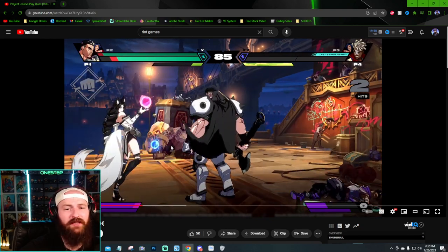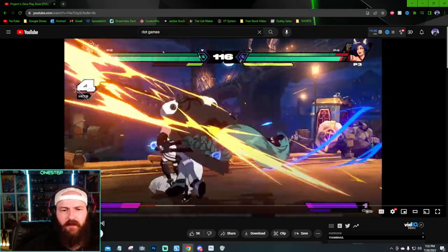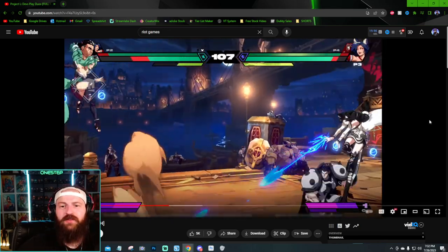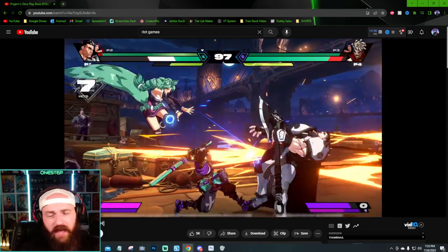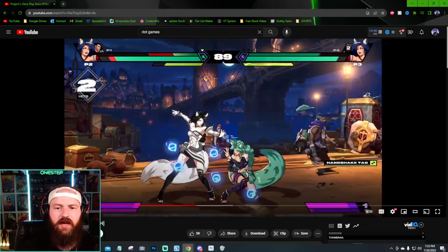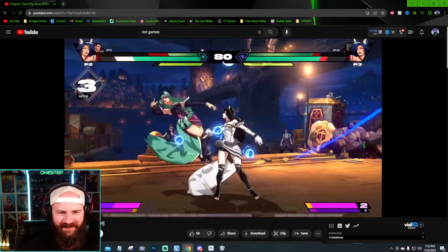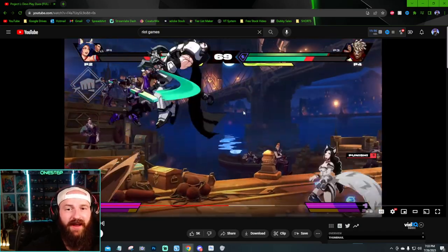He got KO'd right there, and that duo wins. This game has progressed so much since the first gameplay we saw a year or two ago — this looks finished, this looks freaking awesome. Here's more tag team character action. Darius looks strong, kind of like a Reinhardt baby from Overwatch. There's the tag, swapping out — now we're getting Echo's character action. Oh wait, they look very similar — it's just alternate color skins for the same character. So this is round two, and that burst bar just got filled up.